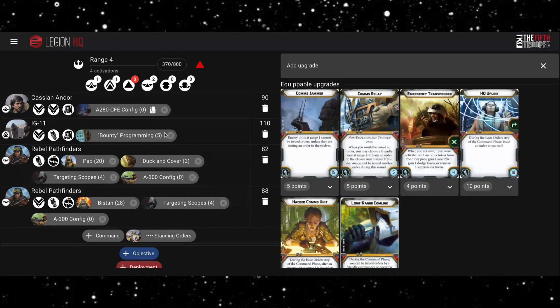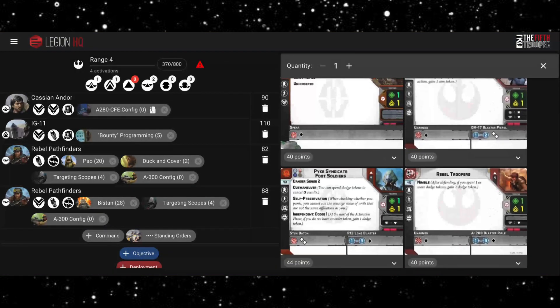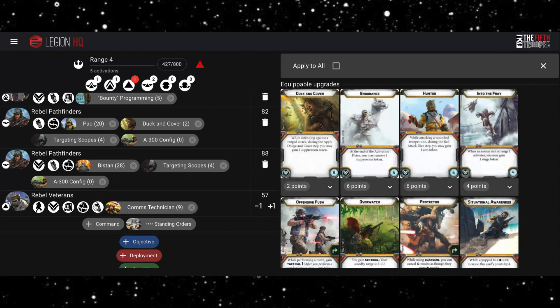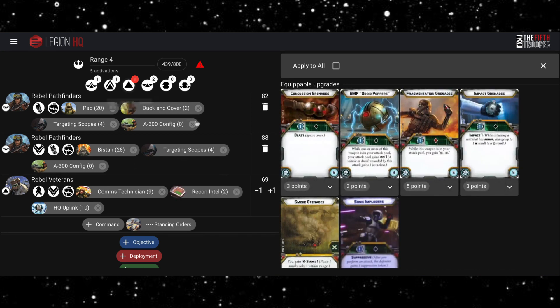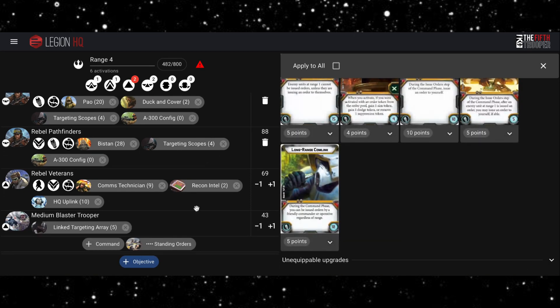Moving on to our core units — we unfortunately do need some. One difficulty we're going to have is managing orders. I'm not a fan of any of the Rebel core units really — the best ones are probably Pike Syndicate but they don't count towards your limit. I'm going to take a unit of Rebel Veterans, give them the Comms Tech and HQ Uplink for a bit more order control, Recon Intel, and then pair them with a unit of Medium Blaster Troopers with the Linked Targeting Array.